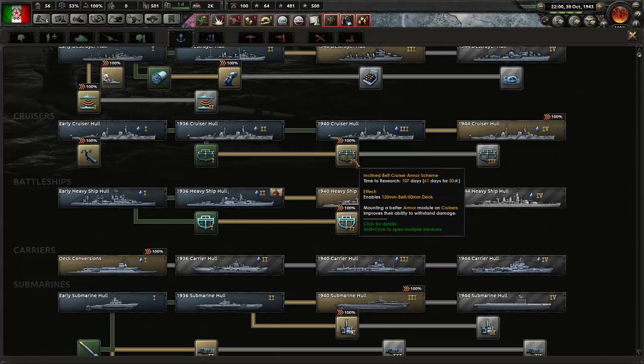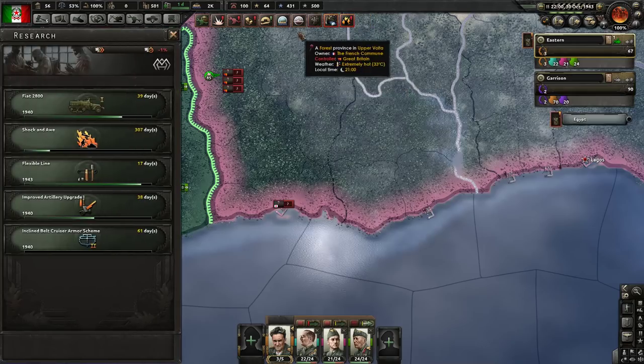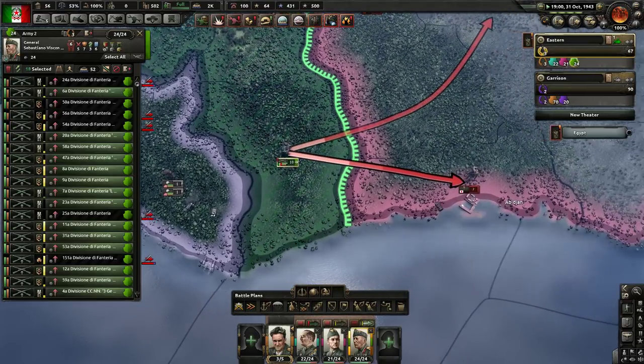That's the armor scheme for it. Yeah, probably. We could speed it up. We have tons of naval experience — let's definitely do that. Also, air experience. I don't know what our doctrine situation is. We're going to have to take a look at that, because I don't know if it's capped out or anything.